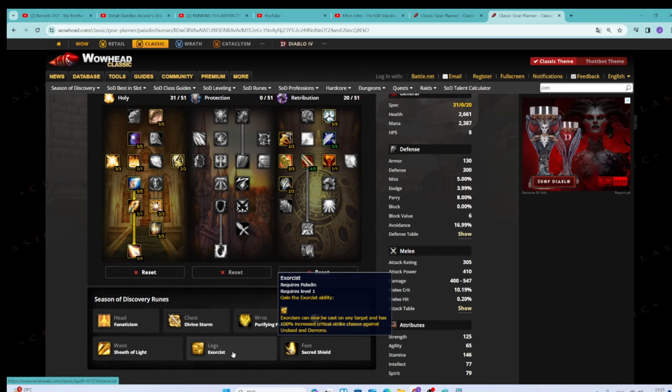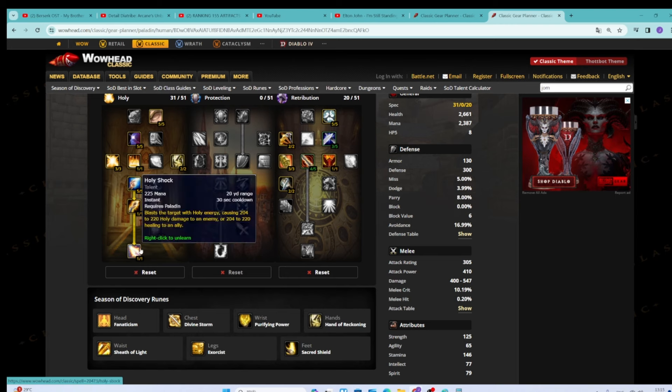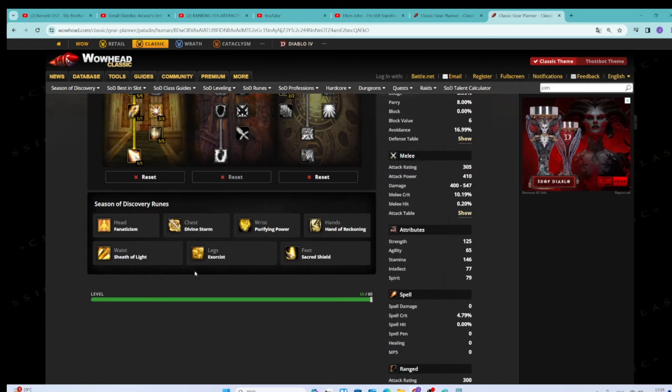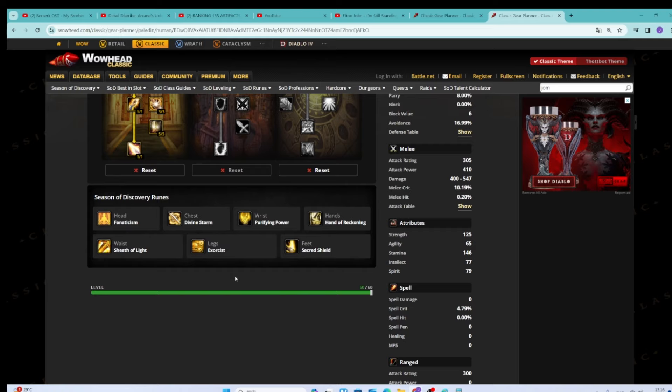Really scary stuff. Your chase actually isn't that bad. And believe it or not, the Holy Shock DPS being added in there isn't the worst thing in the world. If you're stuck at the 23-yard range mark from the enemy, you can't Judge them for damage — which sucks, it's minus 90 DPS — but you can Exorcism them and you can Holy Shock them. At that point, Holy Shock's plus 24 DPS is not the worst thing. It's about 150 DPS at the medium range mark.